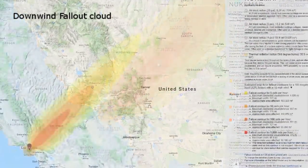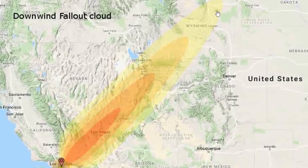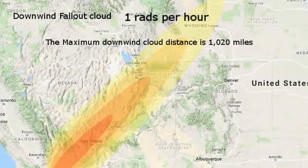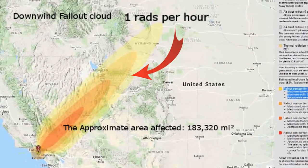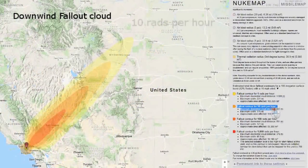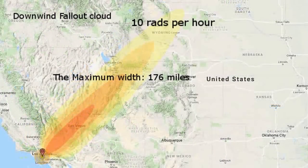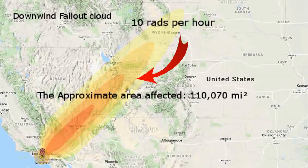The nuclear fallout extends in various degrees of strength from Los Angeles, northeast as far as Wyoming. Estimated total dose fallout contours for a 100 megaton surface burst, 52% fission with a 15 mile-per-hour wind. The light yellow area shows the fallout contour for 1 rad per hour — maximum downwind cloud distance 1,020 miles, maximum width 231 miles, approximate area affected 183,320 square miles. The fallout contour for 10 rads per hour has a maximum downwind cloud distance of 807 miles, maximum width 176 miles, and approximate affected area of 110,070 square miles.